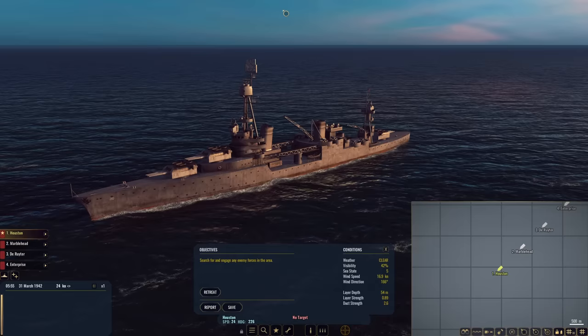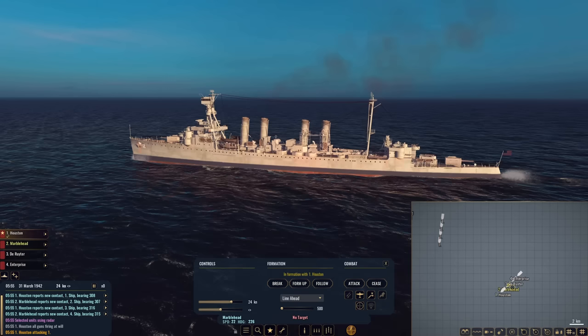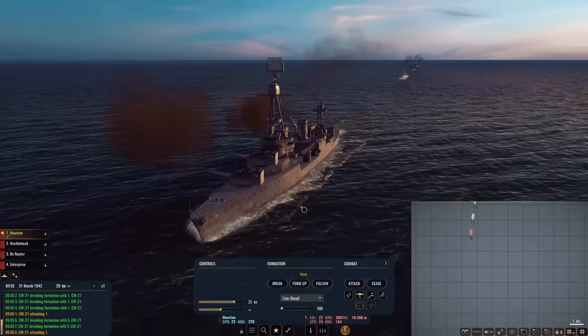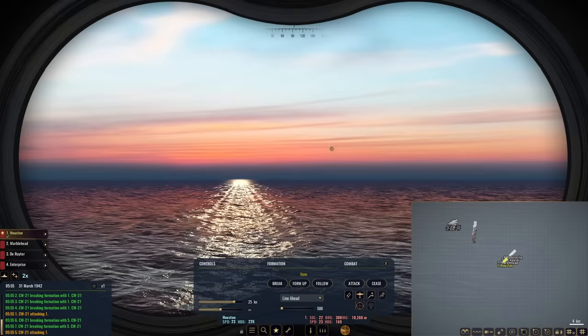We have CW-21s in the area. Let's go to tactical, shall we? First things first, everybody turn on your radar — make sure everybody is using that. Where is the enemy? Oh, nice and close. Let's issue orders — engage number one for the time being. Number one is a light cruiser by the looks of things. Engage her. CW-21, spiral down and strafe it. Already engaging with solutions at 23%; we are 10 kilometers away from the target.